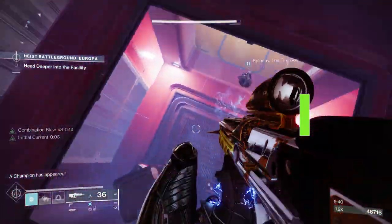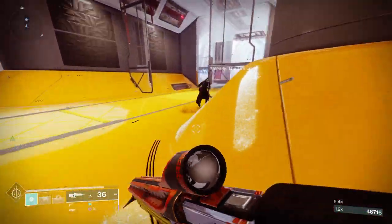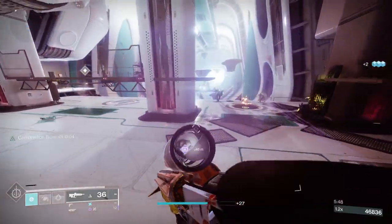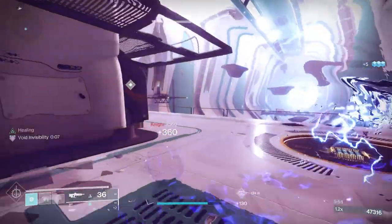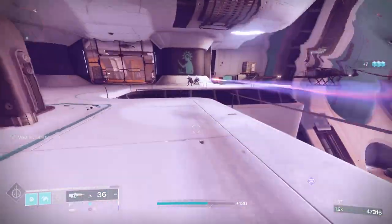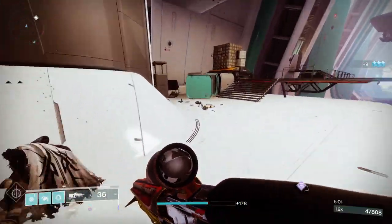If you're working to complete the weekly strike burn to get a pinnacle, or if you're doing raid achievements that are dependent on having a specific burn on the entire fireteam, you don't need to have that set up until you actually get to the end of the encounter. You can switch out your subclass right before the final chest pops and still get that accomplished.